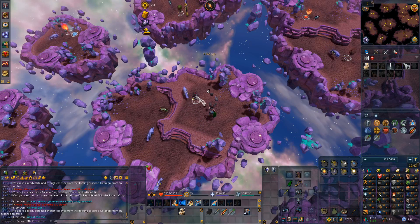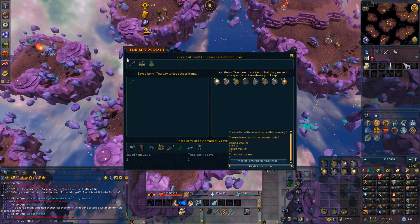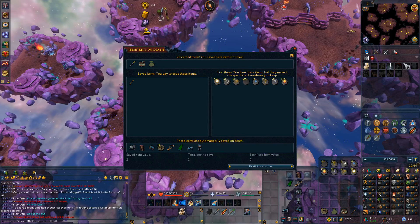So that means we need to start some Dunge. To Dunge, we can't have any items equipped or in our inventory, and we can do that by dying. However, if we do die, some of our items will go to Death, but these items here at the bottom will be automatically saved.